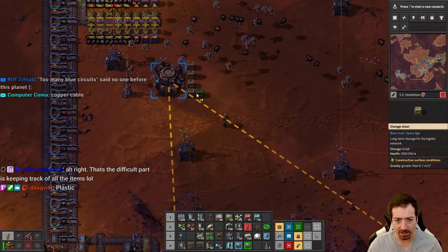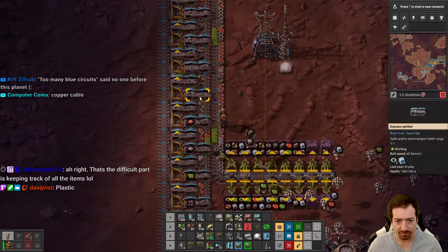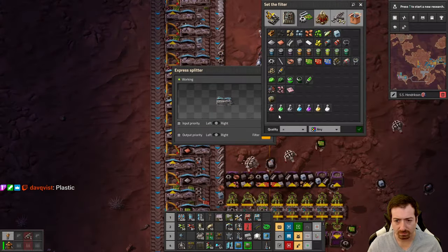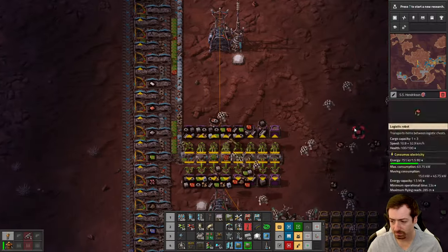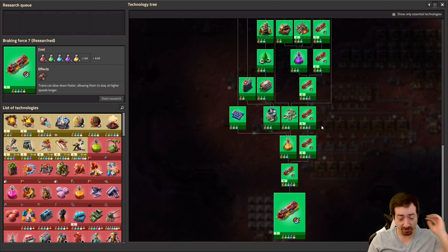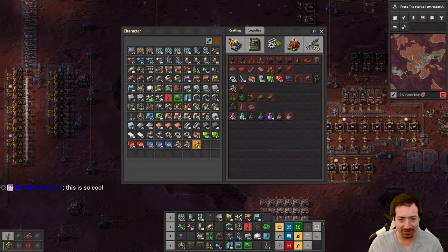We probably should add a bunch of storage. Plastic, yes. Too many blue circuits — said no one ever until this planet existed. I know we said we were going to work on Holmium in this episode, but we apparently are pretty far from that. There's just so many things to do.